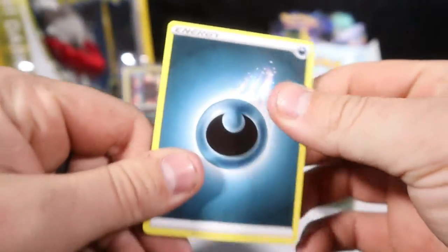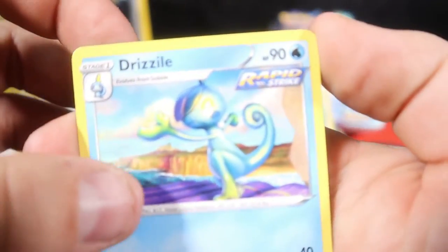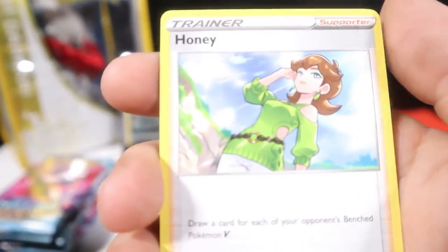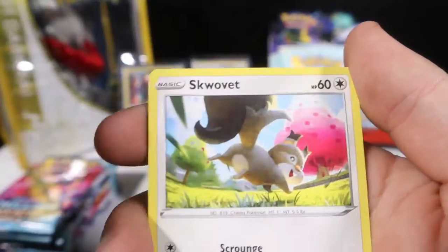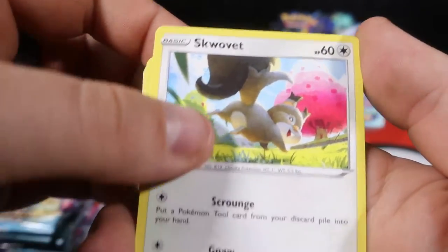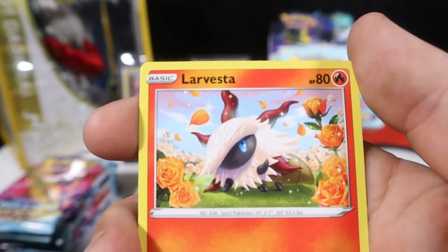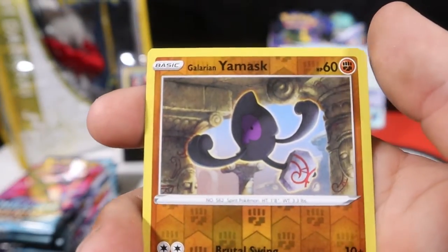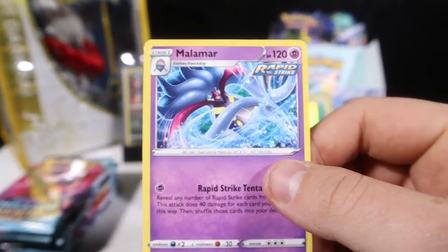Dark type — here's a sign. Come on dark energy, give us the Moltres. Drizzile, Honey, Peoneer, Crabrawler, Squavet, Ladyba, Sobble, Lavesta, Galarian Yan Mask — no, but it is a Malamar for the rare.